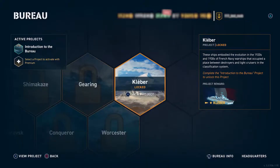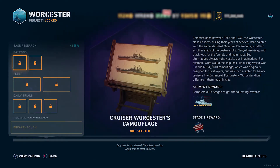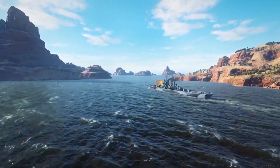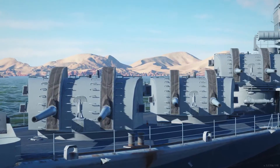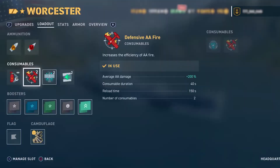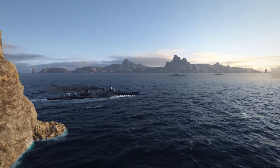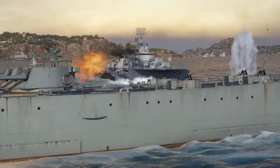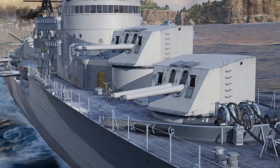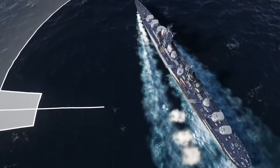There are two new legendary tier ships arriving in the Bureau — the American light cruiser Wooster and French large destroyer Kleber. The Wooster-class were the largest light cruisers ever built, armed with 12 auto-loading 152mm guns for long-range AA defense and surface engagement. Meanwhile, the Kleber was an evolution of the Mogador-class destroyers being designed when the war began. Her extremely high speed and powerful guns mean that Kleber is equipped to handle many situations and punch above her weight.